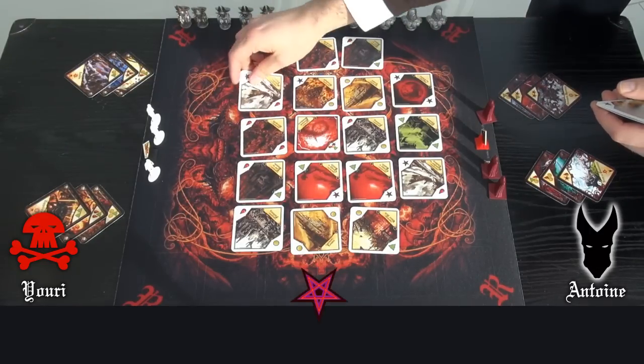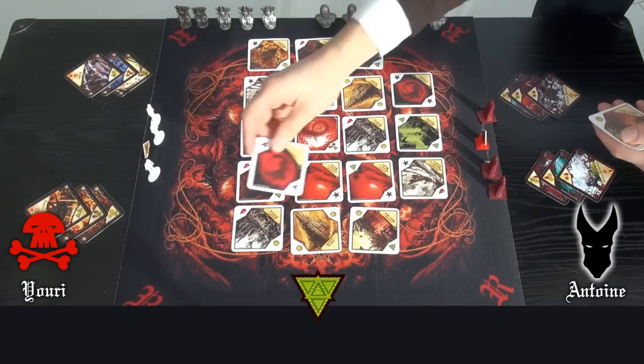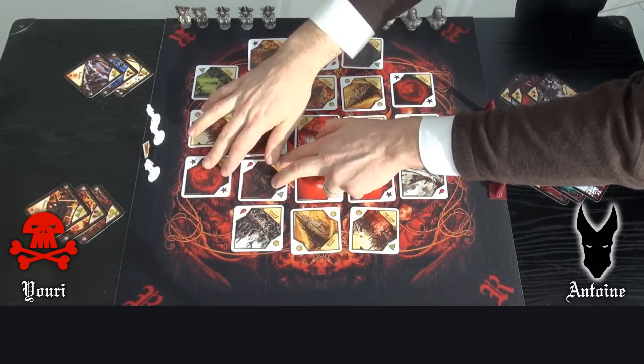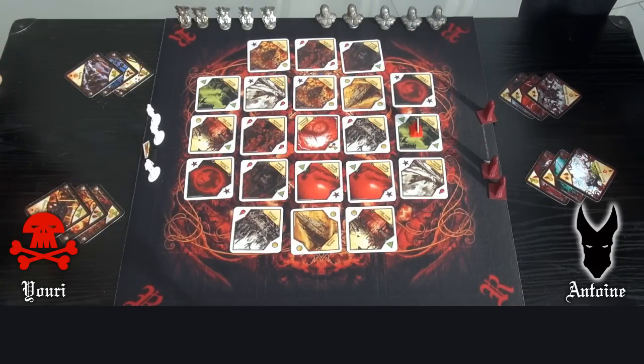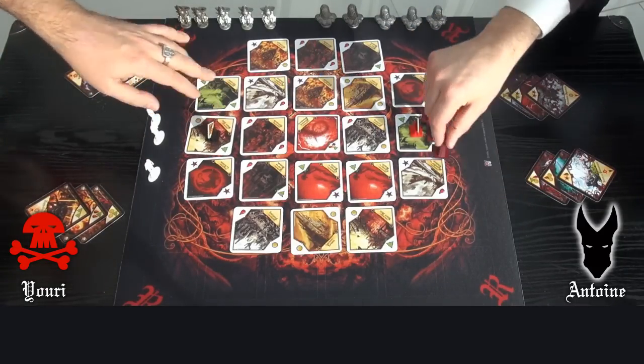You have Blood, Magic, Gold and Science. Finish the board with a new line of 3 territories. Once the board is made, you put your capital and the 3 soldiers on the Central Land of the first line in front of you.